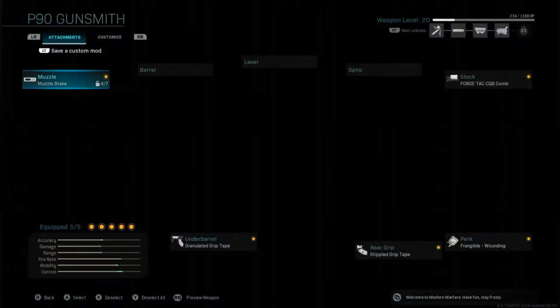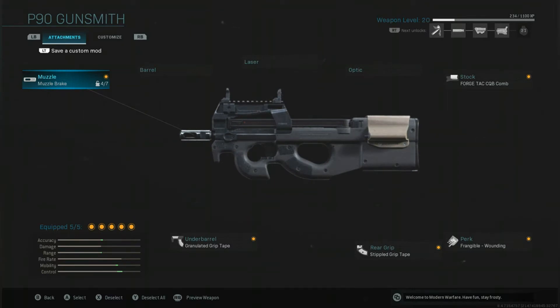Under the muzzle, we'll be using the muzzle brake. Under the stock, we'll be using the Forged Tack CQB Combo. The perk that I've chosen is Frangible Wounding.